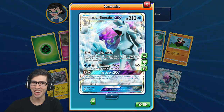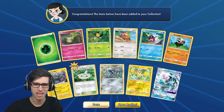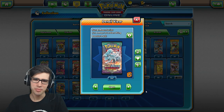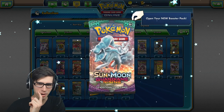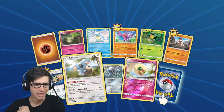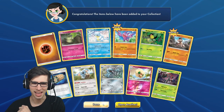And another Alolan Ninetales GX! Wow — the Amity After Show has come through with the finest goods. We had 273 packs and now we're down to 267. Let's do a bonus pack just for fun — we're on a pretty good streak. We got a reverse holo Whimsicott and a Trevenant. We'll stop there.